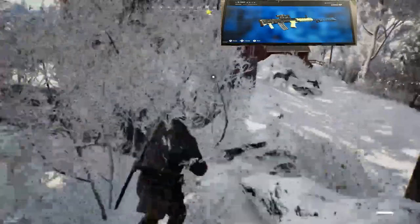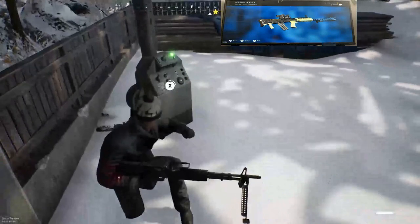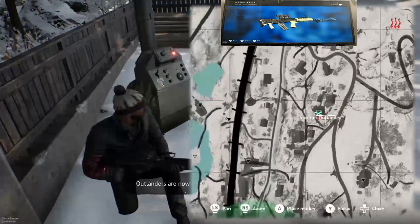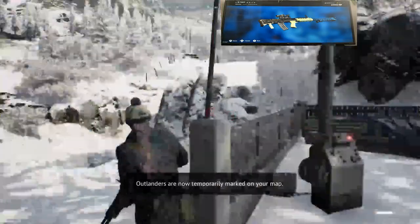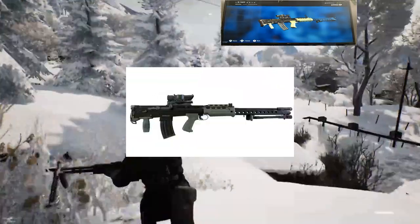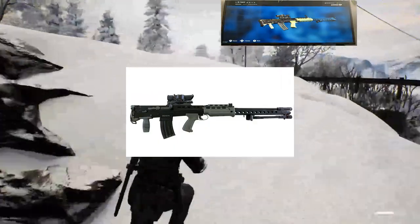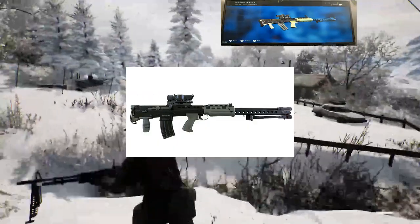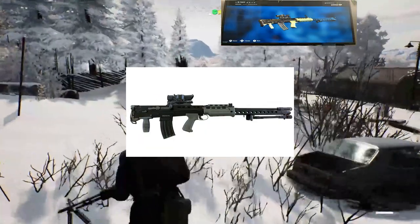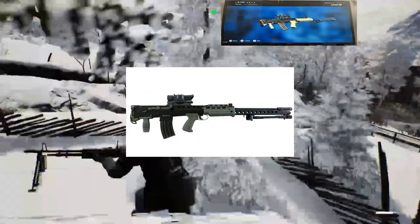And now for the L86A2. This is the British standard issue light machine gun and it takes 5.56 ammunition. This one will probably behave something like the RPKs, but it's going to probably kick less as well because it's got the smaller 5.56. I'm curious with this one, but it's basically the same thing as the RPK — just a slightly modified version of an assault rifle. Yeah, I'm really excited for this one.